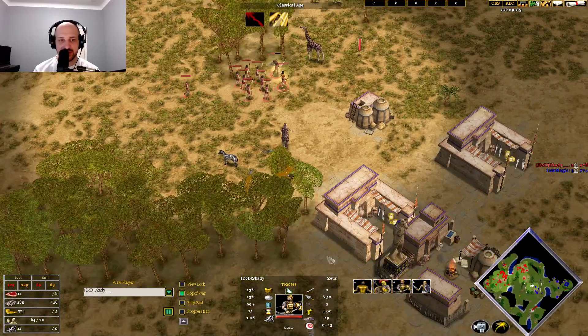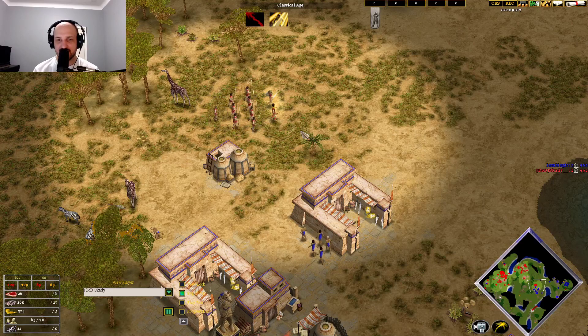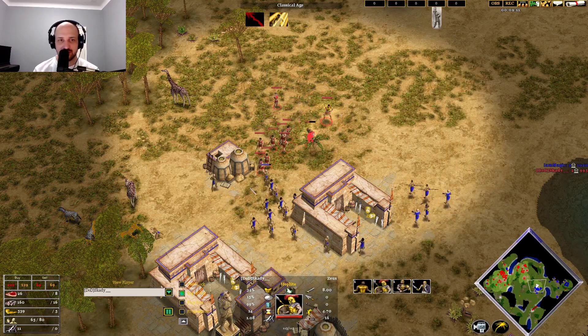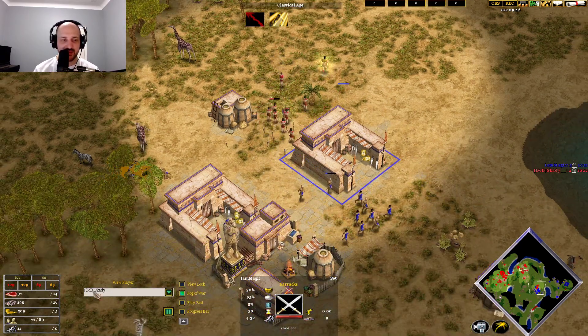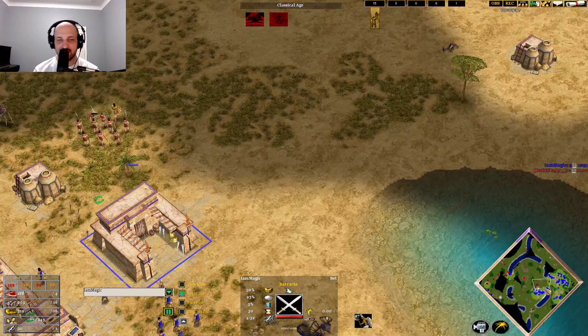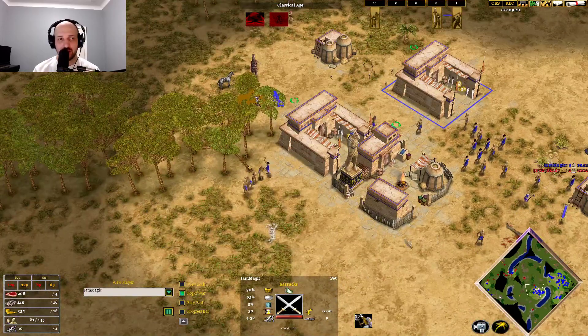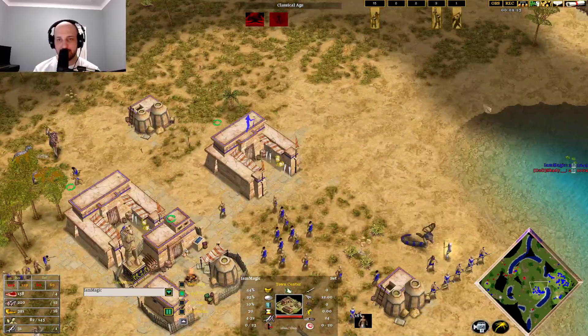Skadi making a move forward, villagers moving forward. He's trying to take down some Axemen now getting built for Magic. Looks like Magic is a little bit scared about getting all-in on this town center — not going for the next age, just making military from both barracks and getting his third town center up, going for a mad boom in the Classical age.